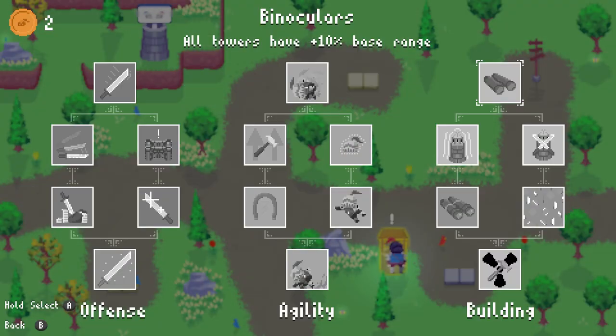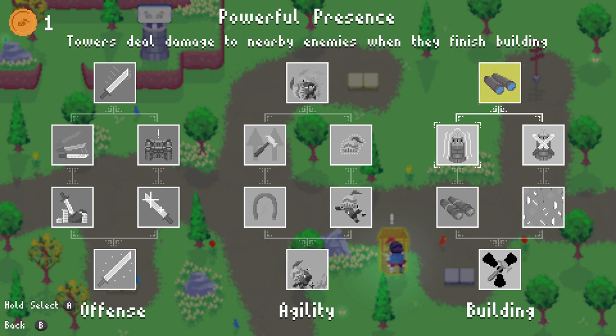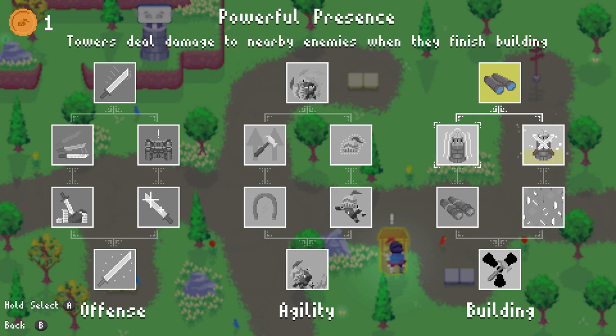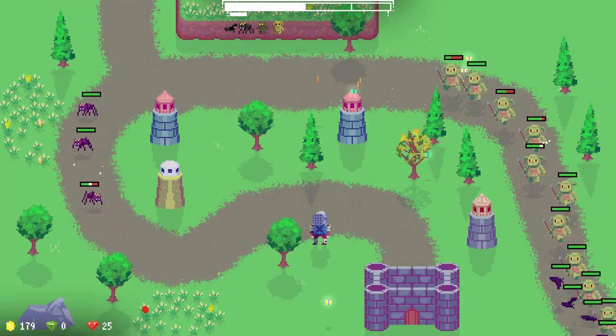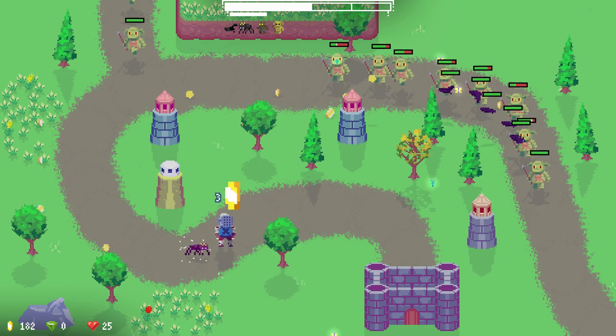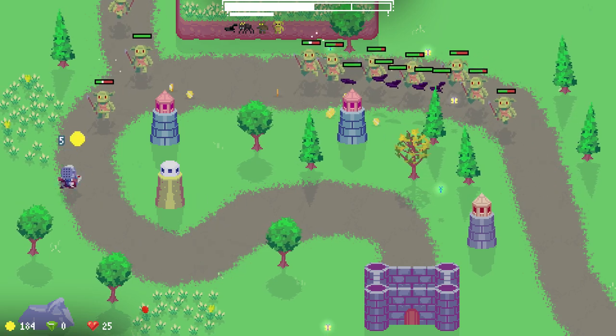There is a somewhat light RPG system in place — you unlock tokens after you complete a level and you can use them to work on several different trees which unlock abilities for your character, who you do control independently from the towers. I like it when tower defense games employ these kind of hero characters who you can use, but aside from that there just isn't too much going on.